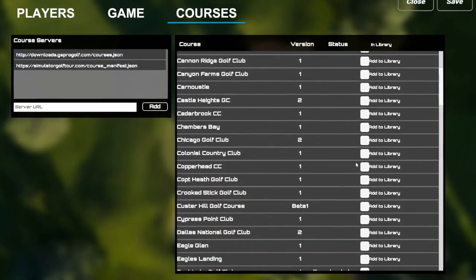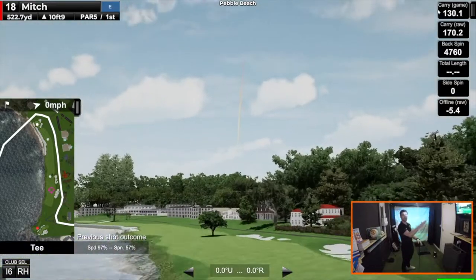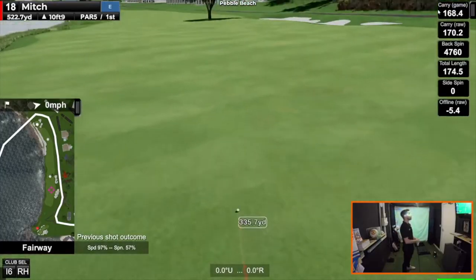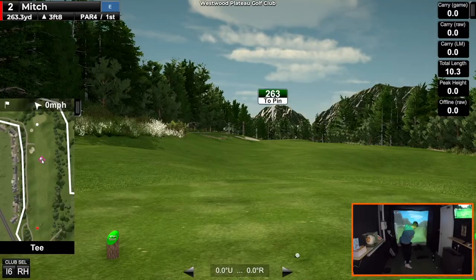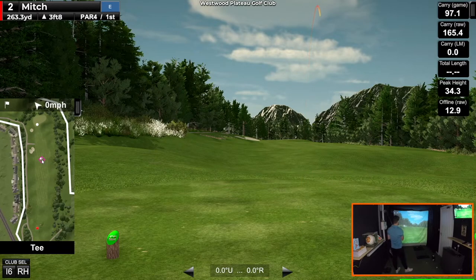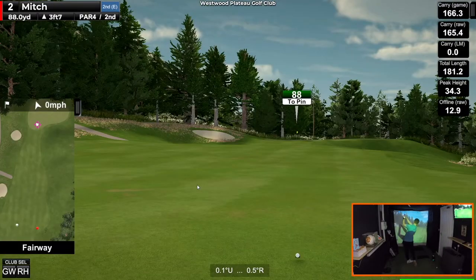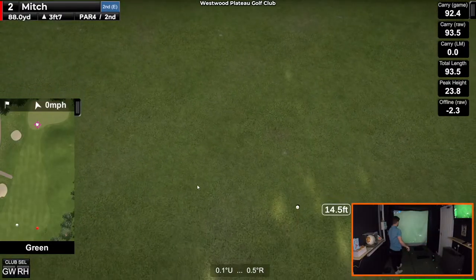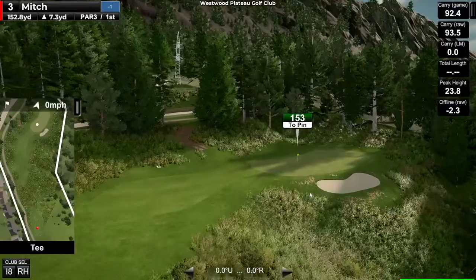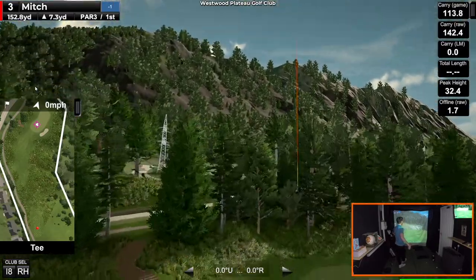At the time of this video, GS Pro only has a total of 106 courses available, but these courses are expertly made and pretty much exact recreations of real courses, so you can still play Augusta National, Pebble Beach, Whistling Straits and many more. GS Pro has also followed TGC's example by adding its own course designer and server for uploading and downloading courses, so the database is constantly growing. Courses can be released in beta versions too, and every course published in GS Pro is finely tuned and very realistic — no amateur-designed rubbish.